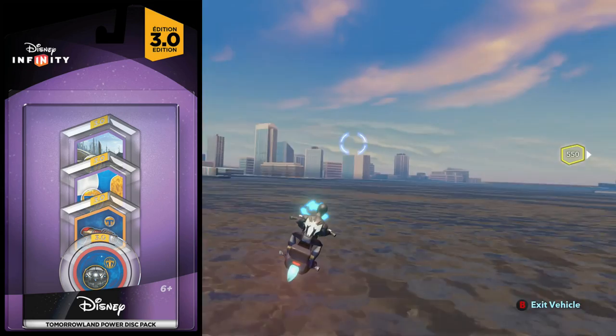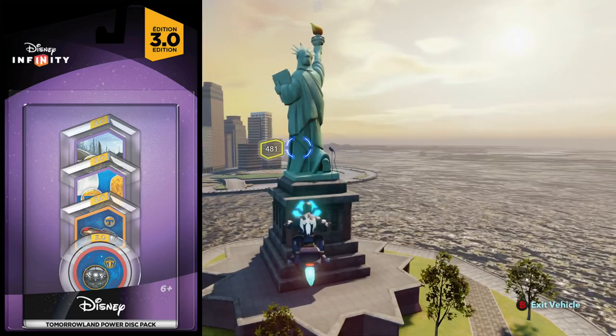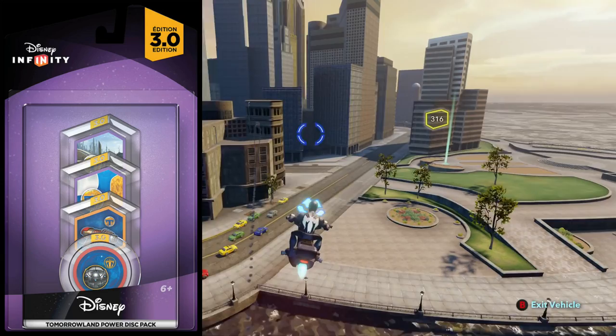The third Power Disc is the Tomorrowland Stratosphere, which is going to change the sky into an amazing vista from the futuristic world of Tomorrowland. So this is the Sky Dome disc. And then Tomorrowland Futurescape will allow players to experience the utopian city of Tomorrowland — that's going to be the terrain disc.